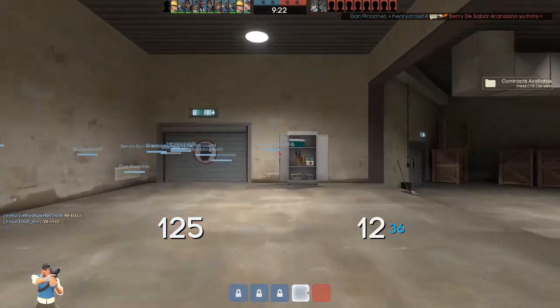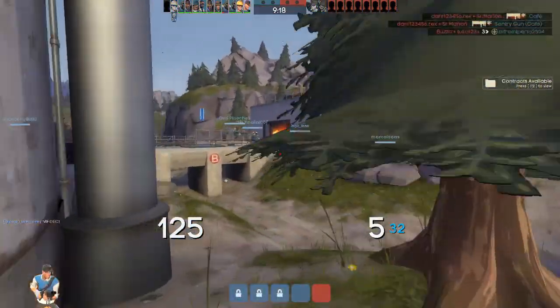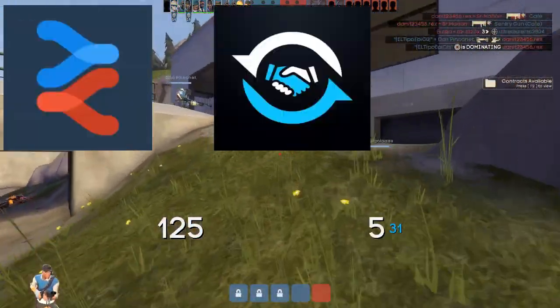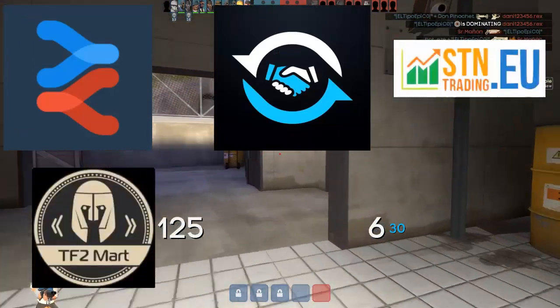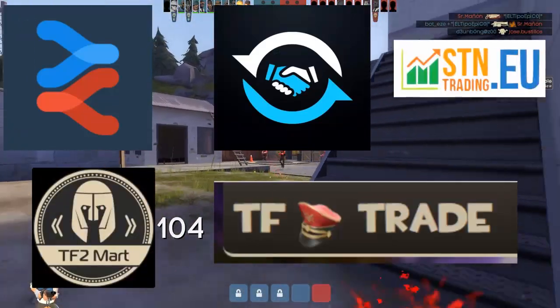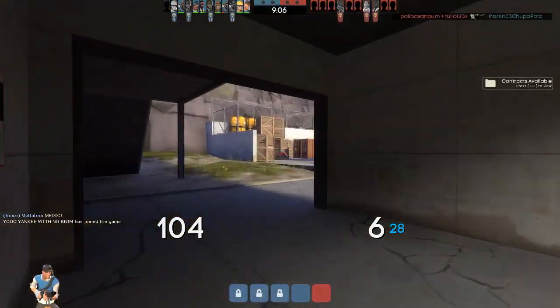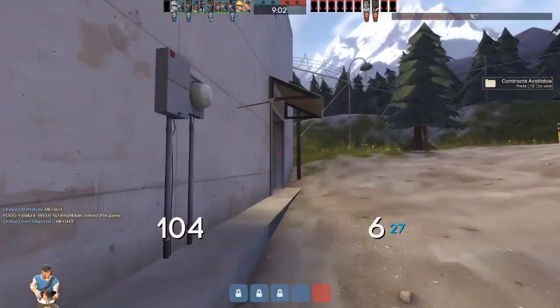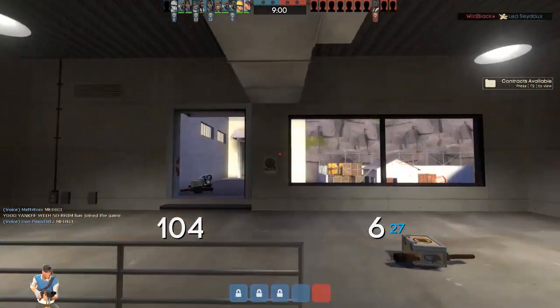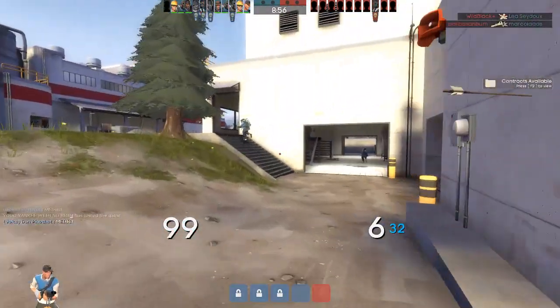Now that we understand the basics of Backpack.tf, we can move on to other trading pages, such as Scrap.tf, Traded.gg, Essentrading.net, Tftomark.com, and Tftotrade.net. All of these pages are for buying and selling Team Fortress 2 items. If the item you wanted isn't on Backpack.tf, you can visit one of these sites, which may have the item you want. Each page will be linked in the description of this video.